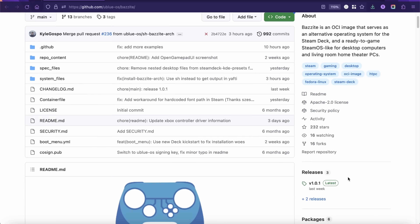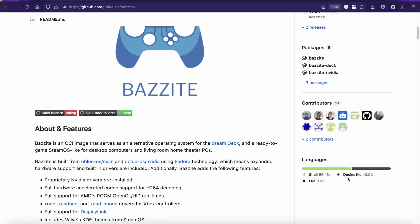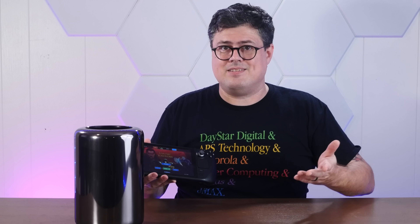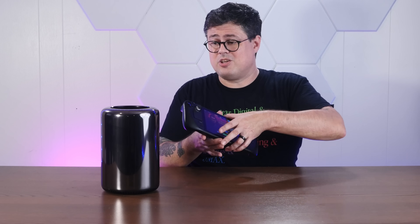So the Linux we're installing today is called Bazzite. It's technically a remix of Fedora using Universal Blue. What makes it special is that it's built with the Steam Deck in mind. It's built as an alternative operating system to run on your Steam Deck instead of Steam OS, but it's also available for desktops and targeted for things like home theaters and home Linux gaming setups.